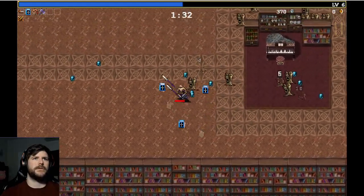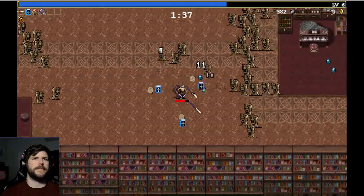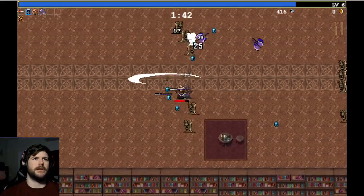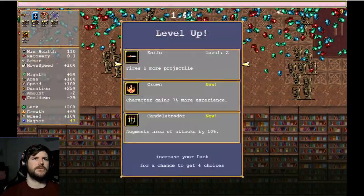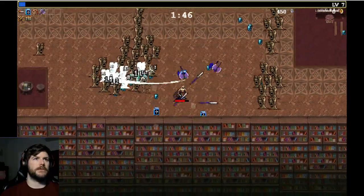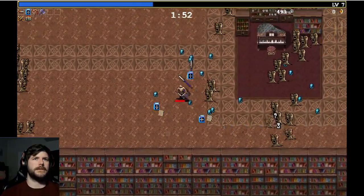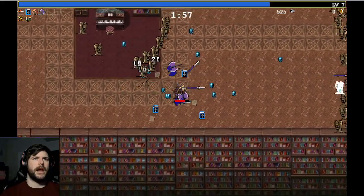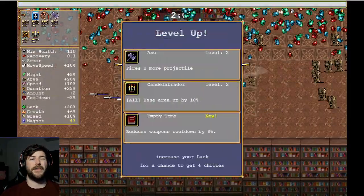The only time you really get close to dying or have a lot of trouble in this game tends to be when you get killed really quickly, or you're just kind of fighting for your life and you don't really have the damage to burn through a lot of enemies. So we're going to take the Candelabrador because it's going to work with our axe — it's already halfway through with the items that we'll need to collect. I tend to like Hyper Mode a lot better for a couple of reasons; I like to move fast.